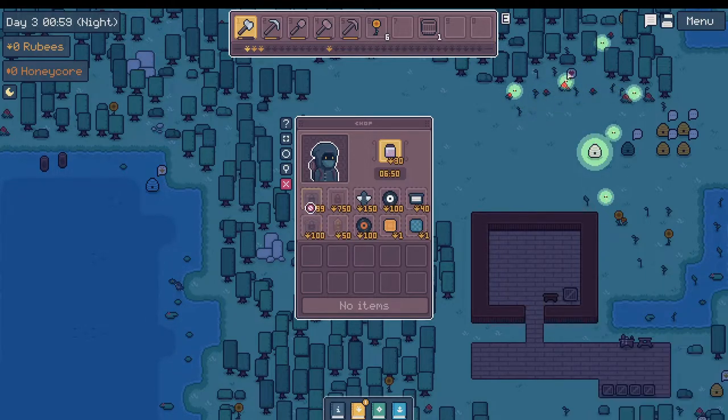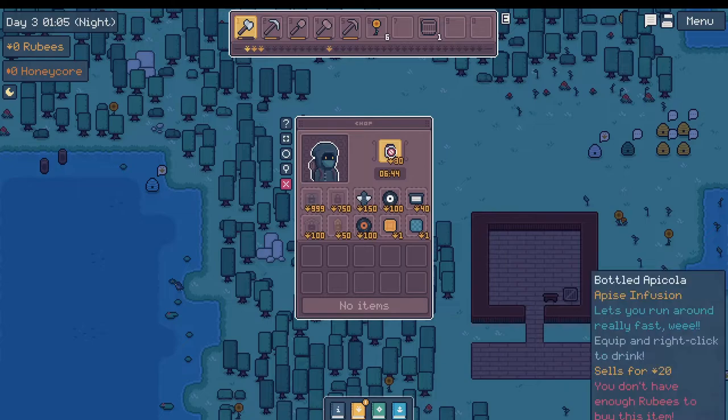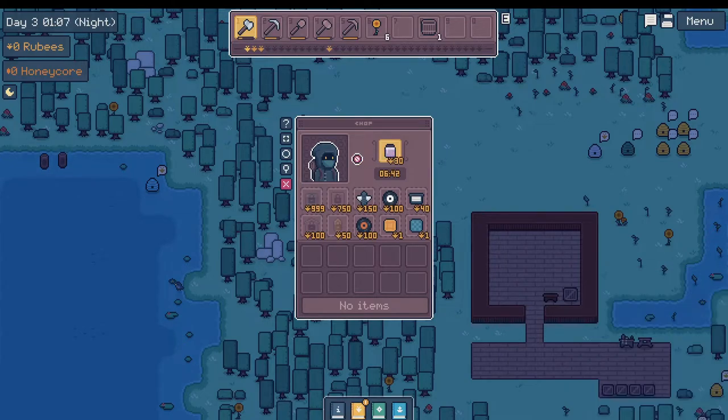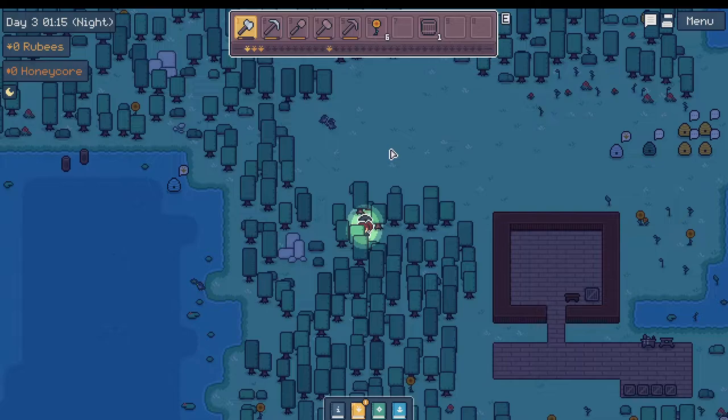I need to find a lot more bees to get those things — $9.99 though, that's a lot. Bottled epicola — what's it do? Lets me run around really fast. I am poor right now.